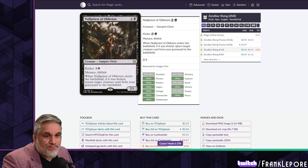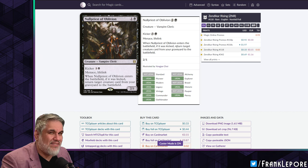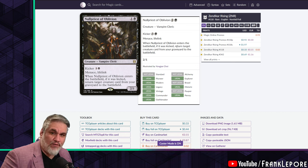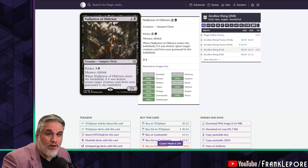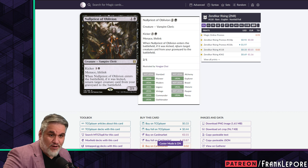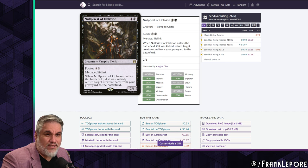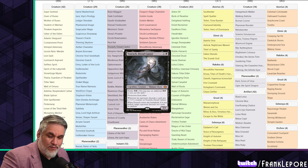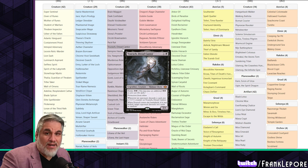I have Null Priest of Oblivion. The reason is twofold: it's a 2/1 with menace, and I like creatures with evasion because they fuel Fallen Shinobi, which is one of my favorite cards. This card supports the reanimate archetype too — it's good on turn two, good on turn three, and good on turn six, where you play it and get back something like a Grave Titan you've put in the graveyard. The lifelink is not nothing, so I think Null Priest of Oblivion is a pretty sweet addition.